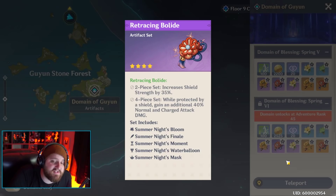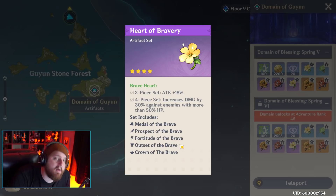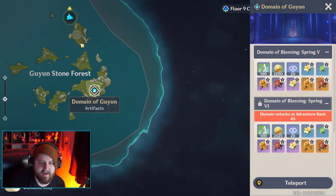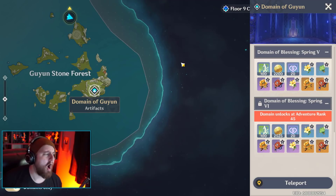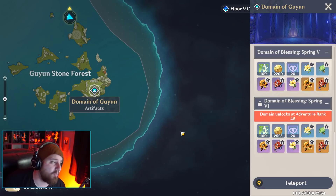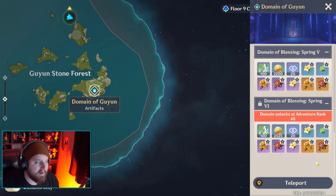We also have Retracing Bolide, and this is without a doubt Noelle's best in slot artifact - this is going to make Noelle slap hard. We also have Heart of Depth, which is attack plus 18%, increased damage by 30% against enemies with more than 50% HP. It's very universal, it's very good, but I don't think it's going to be anybody's best in slot - though it can be used on pretty much anybody and it'll be fine. In my opinion, the only reason anybody is farming Domain of Guyun right now is for Noelle, and that's pretty much it.